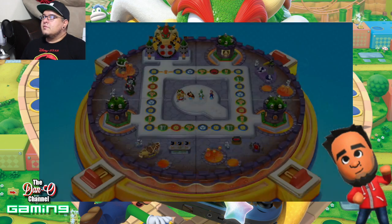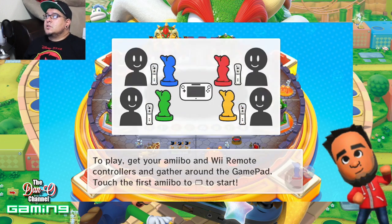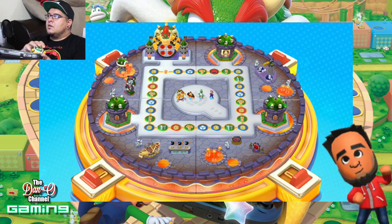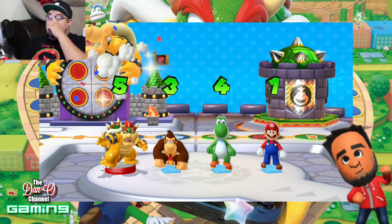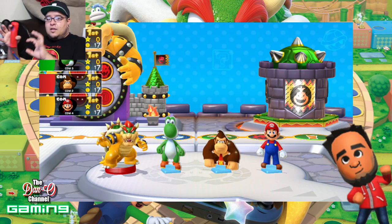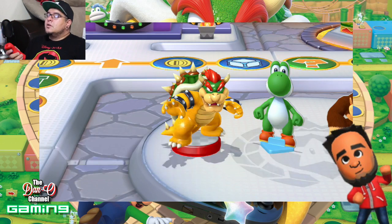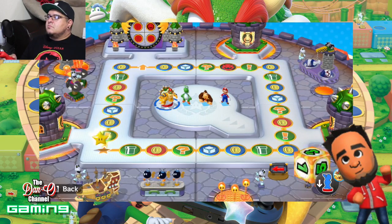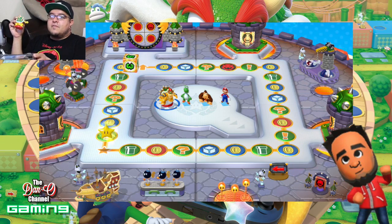Collect coins, trade them for stars — after 10 rounds, the player with the most stars wins. Ten rounds? That's going to be long. To play, get your amiibo and Wii Remote and gather around the gamepad, then touch the first amiibo to start. Round one — normal dice block. The game tells me to put my amiibo down and stop the die, then lift it off and it throws the thing. That was pretty neat — I got a question mark, which means special event.